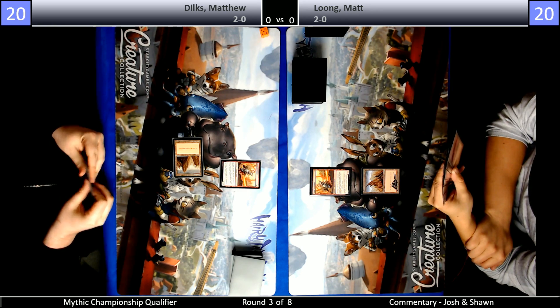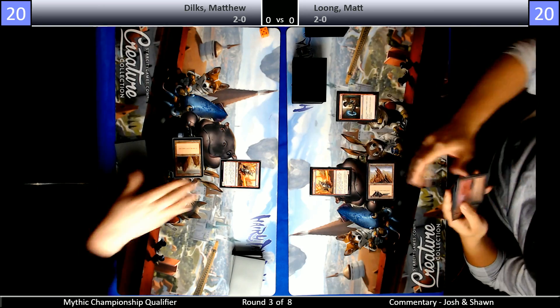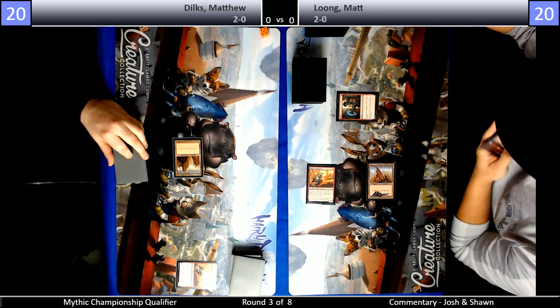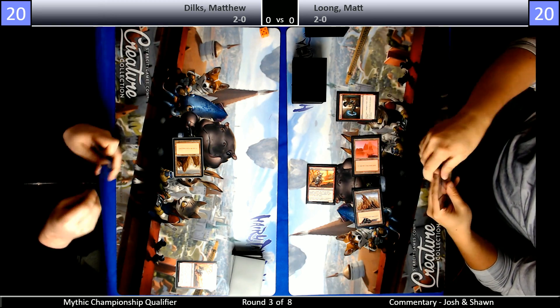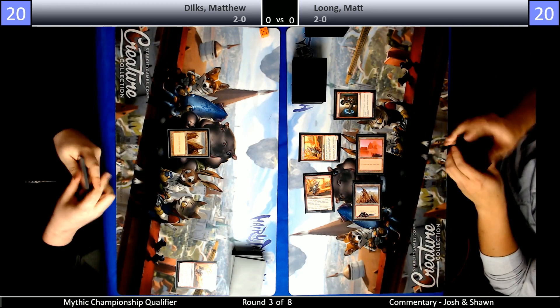I think the way this matchup plays is heavily centered around cards like Experimental Frenzy and Chandra. These incredibly powerful cards are going to invalidate whatever your opponent's doing a lot of the time. Especially Chandra — it basically creates this huge life swing where your opponent can't really effectively attack Chandra because they're going to start losing the race.